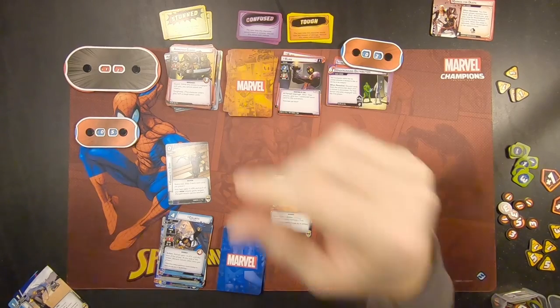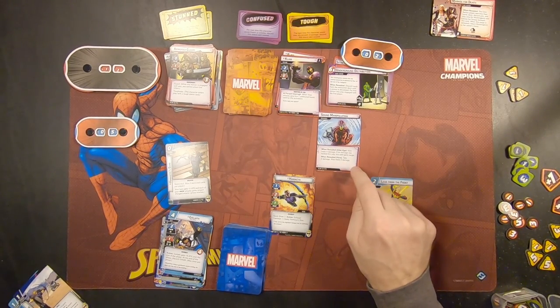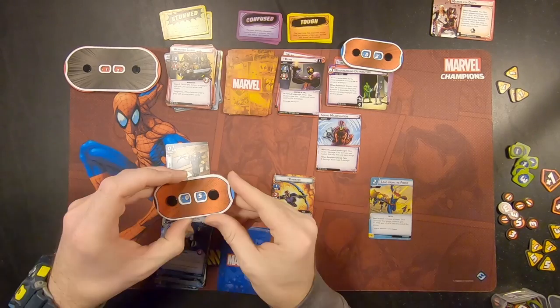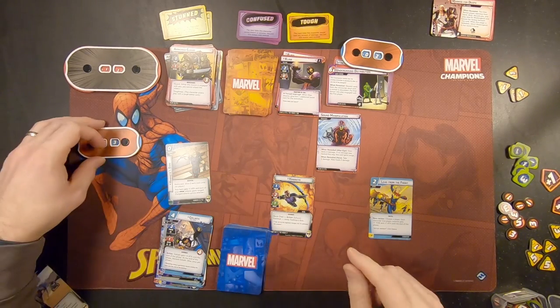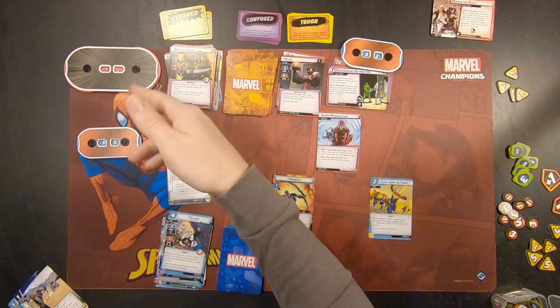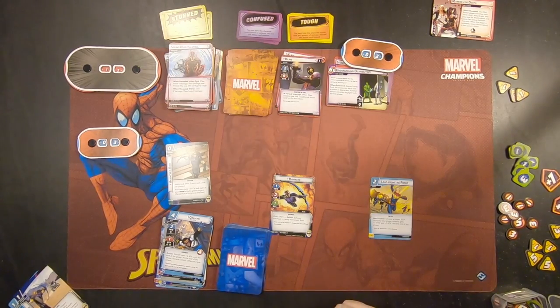Now we're going to run our encounter card. When revealed, in hero form — which I am — take two damage. Claw heals two damage. That would have killed me if I did not defend with Goliath. He doesn't heal two damage because he's at full health. Glad I defended with Goliath. Allies are great.